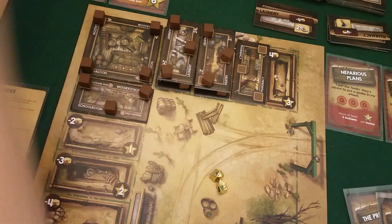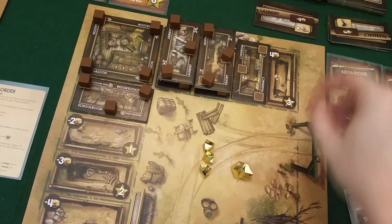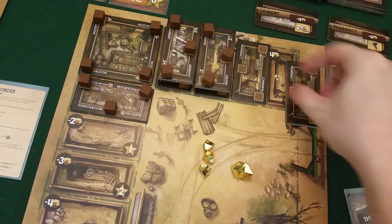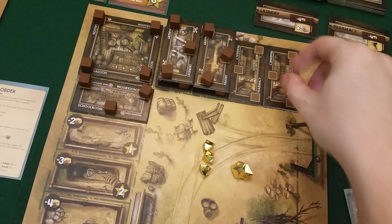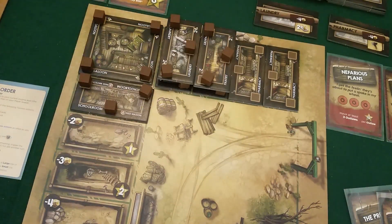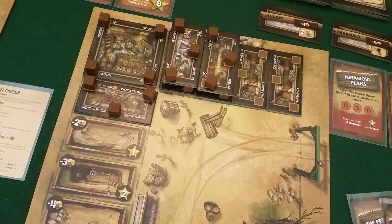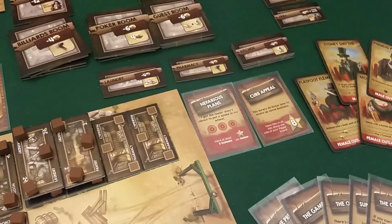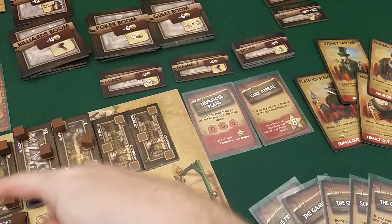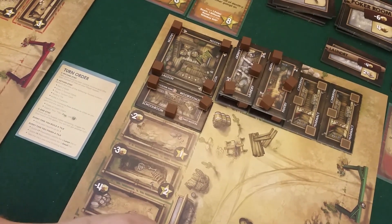Draco gets six income now. He buys another pharmacy for four gold in a spot costing two extra — six total. He should have gotten two points there for placement. He now finishes his row objective — five points for completing that mission. He's up to 50. He almost wants to end the game now. He has the outlaws and all buildings on one side, but he doesn't have money to buy the last supply. He's up to eight income.